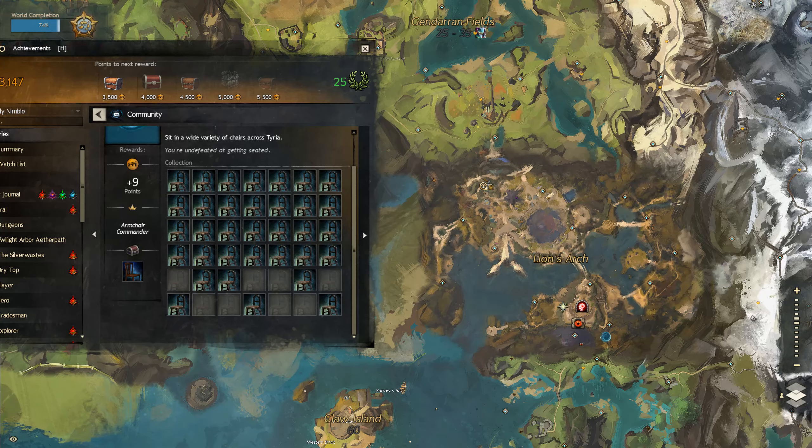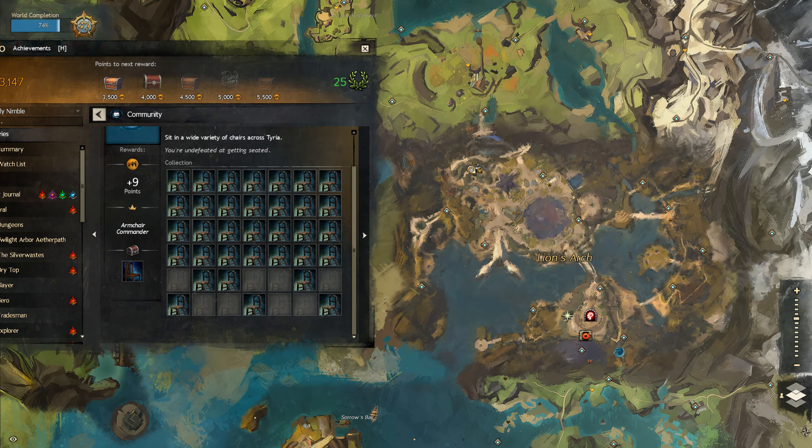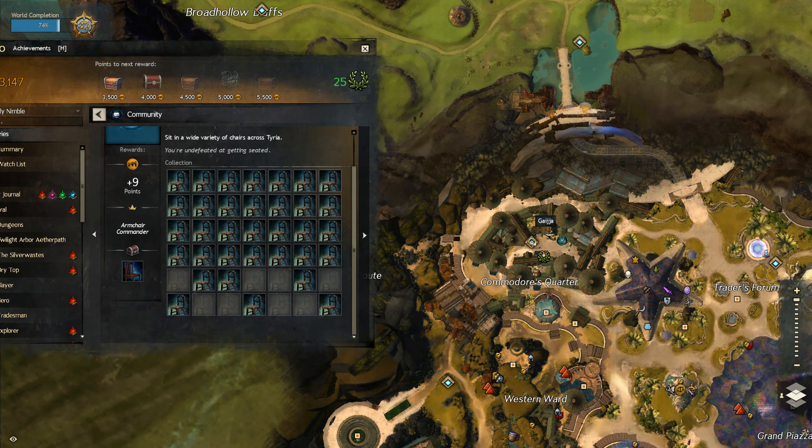Let's continue our quest for chairs. The next one I'm grabbing is the Pirate's Plush Bar Stool in Lion's Arch — go to the Commodore's Quarter waypoint.